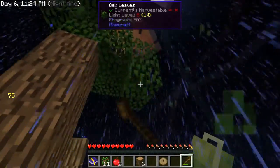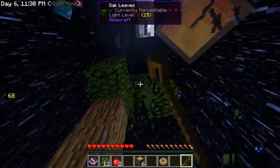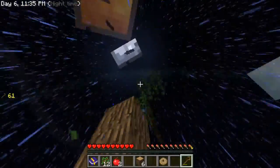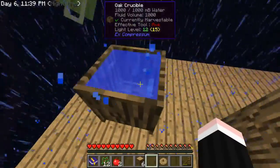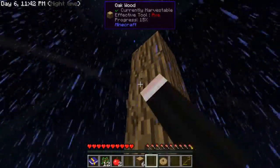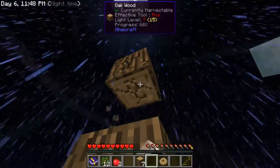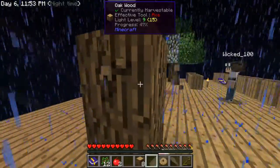At least we have a ton of water now. Then we need to craft a hammer to turn cobble into gravel, gravel into sand, and sand into dust — but we're way beyond that step. It's a lot easier than it sounds, honestly.